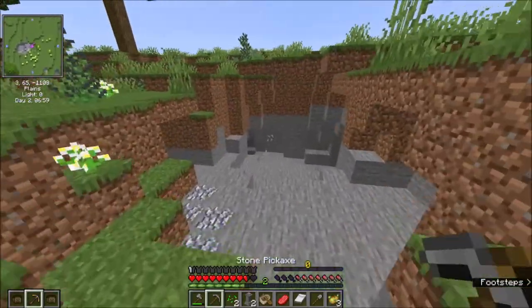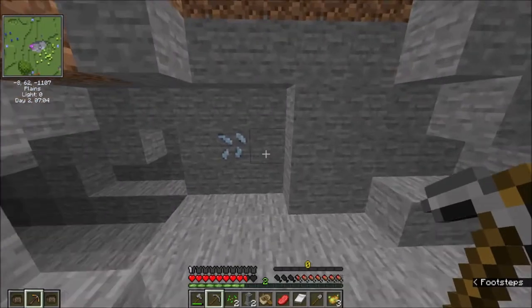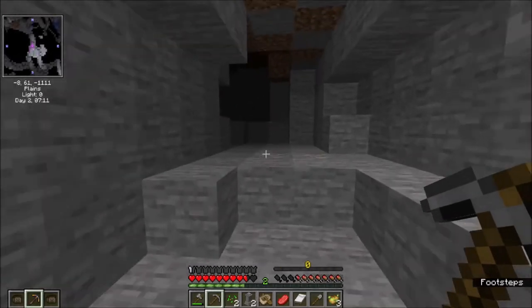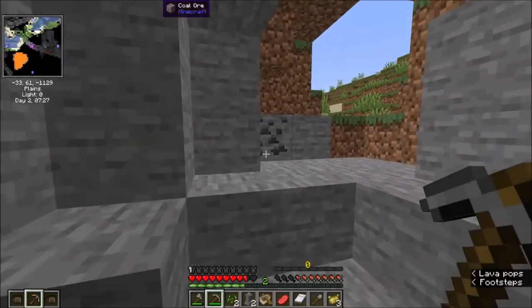In this version of Vault Hunters, there are actually a lot of different things, such as zinc. There's also some sirtis ore and a couple other things that are around. But right now I really just need to get coal and iron. There's coal - perfect, exactly what I need.